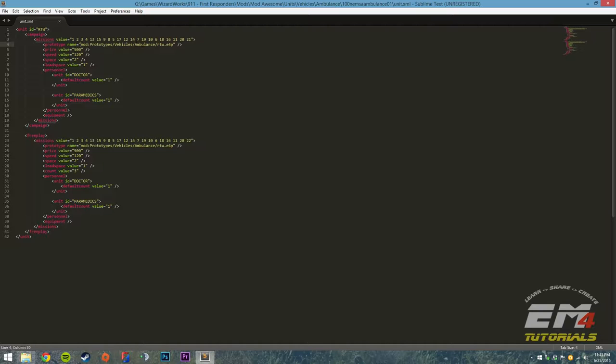So we have prototypes/vehicles — remember ours is under 01ambulance. And it's called NEMSAambulance01.e4p. Then I'm going to copy that whole line, find the same prototype line under the free play tag, select it, right-click and paste. That will add that in.